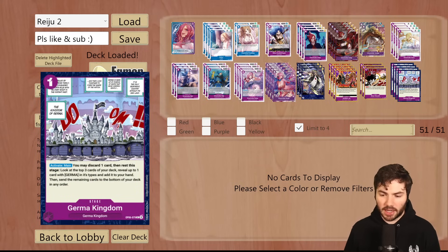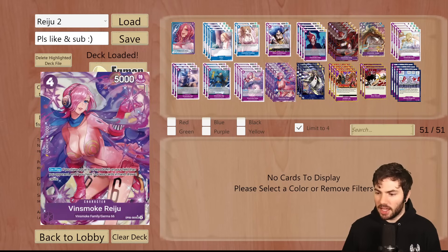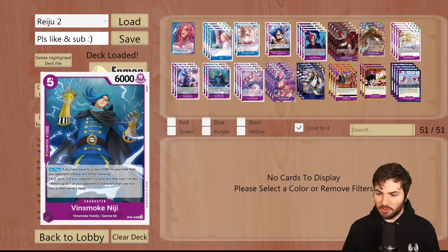You want to see this stage as much as possible. If you don't see it in your opening hand, the second best option is having a Germa 66 to search it out, and the third best option is having a Kaya to draw into it early. Some tips for the deck: if you have some of the bigger bodies like the Vinsmoke Reiju 4 cost and the 5 cost Niji, it's okay to use them as counters — just counter out, because you are discarding them to the trash and can bring them back with the effects of their smaller counterparts.